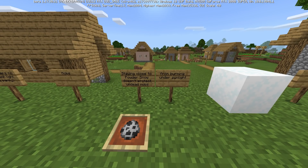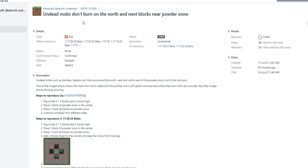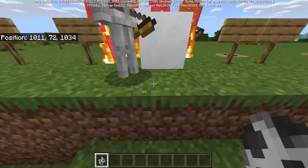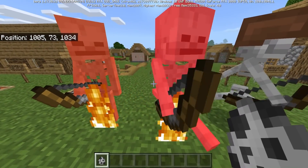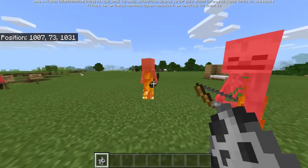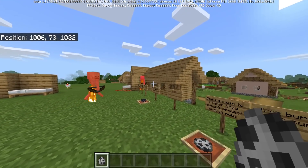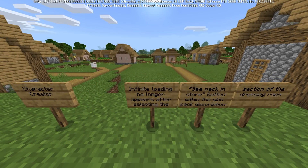A couple of mob changes: staying close to powdered snow no longer protects undead mobs from burning under sunlight. The bug report showed that undead mobs like skeletons and zombies wouldn't burn at the north and west blocks near powdered snow. This is actually the second or maybe third time something related to powdered snow burning behavior has been fixed.